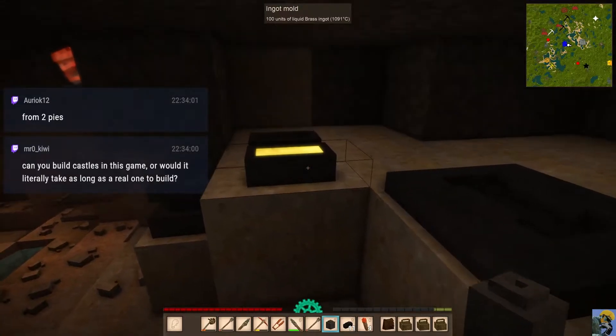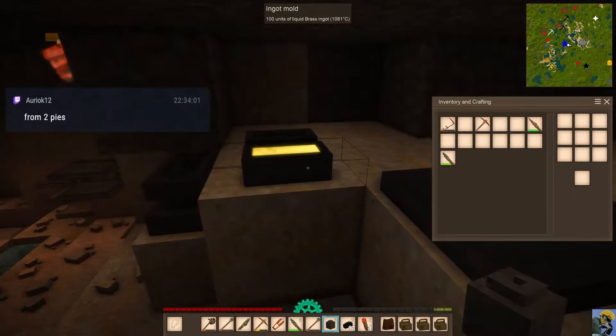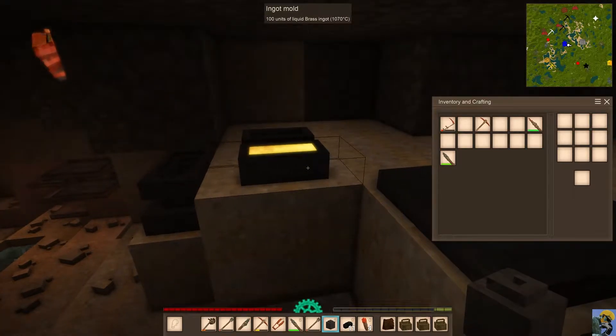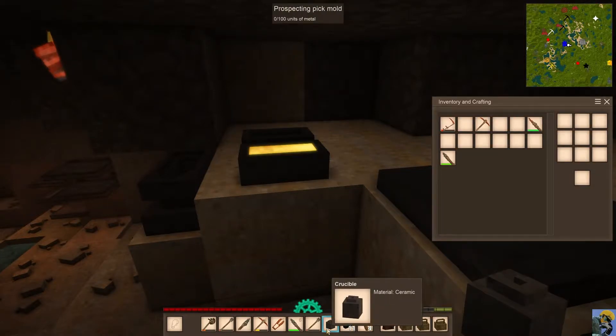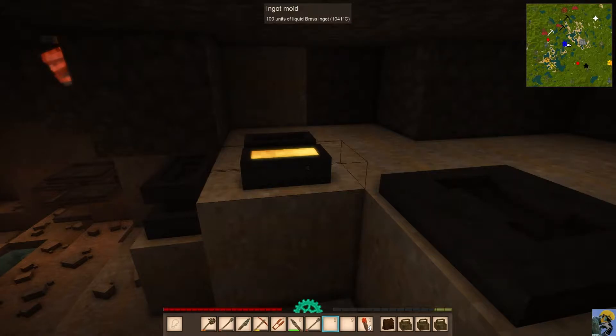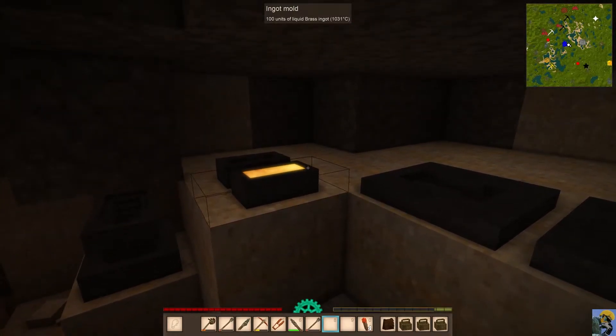You can, Mr. Kiwi, build whatever your heart desires. It might take as long as a real one in some ways, but once you get to that technology level you certainly can. It's awesome. That's one of the coolest things in this game — you start out with like nothing, and you slowly, slowly start to amass more technology.